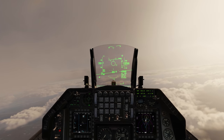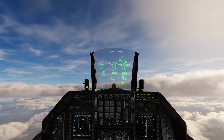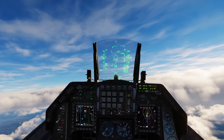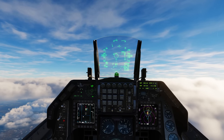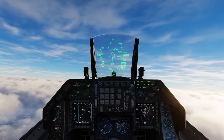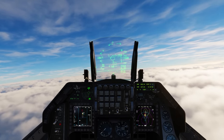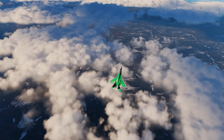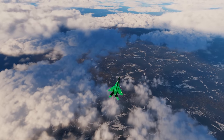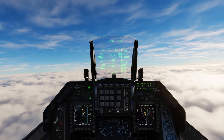His secondary, his wingman or possibly his leader, looks like he's about 7 to 10 miles to the rear of the first bandit. So I'm going to engage the first guy, defend, come back around and engage the second guy. I need to get nice and close because I want a nice probability of kill for these AMRAAMs — I don't have too many to waste. As you can hear, he's already locking me, so he clearly has me on radar in a single target track, as does the secondary MiG.